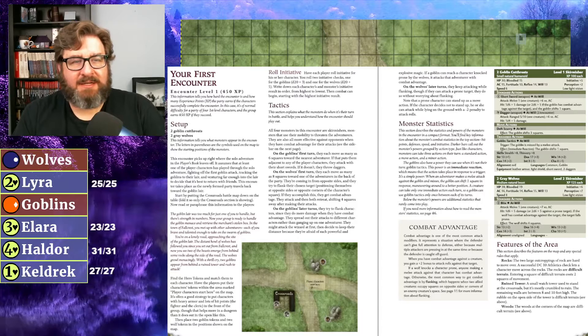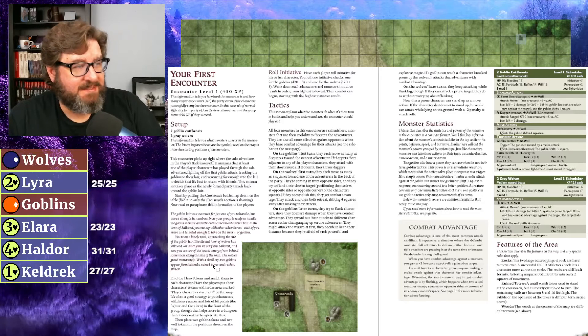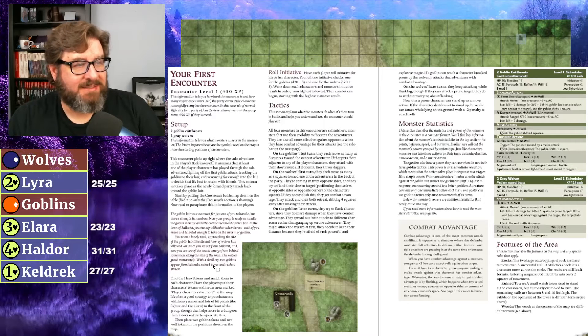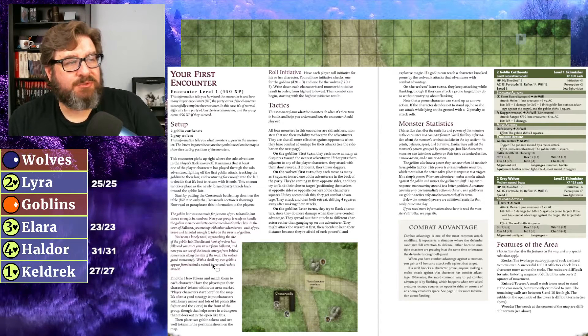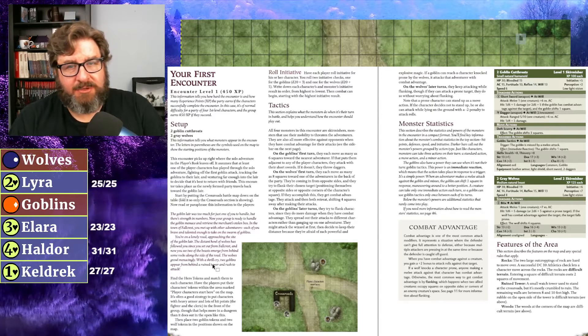The next section covers tactics — this is the part I love about 4th edition that I feel we don't get enough of in 5th edition. Not all 4th edition encounters have tactics this detailed, but it's really helpful to have an idea of what the monsters will do. It tells you what goblins and wolves do on their first turn and on later turns. After that is the monster statistics block, right there in the document — no need to reference the Monster Manual.